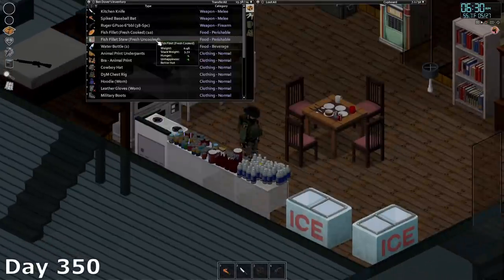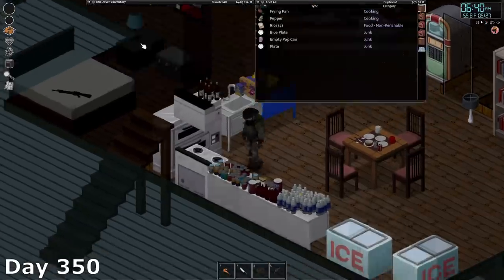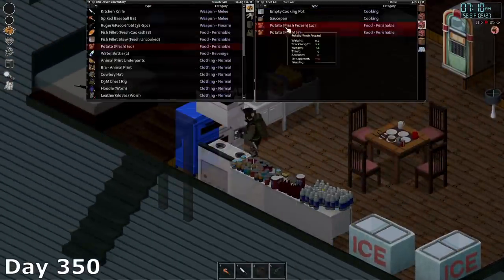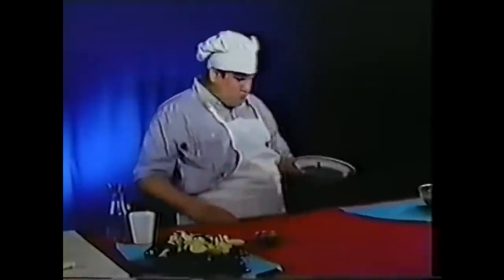On day 350, I finally had to face the fact that my freezers were full of fish and I had nowhere to put anything else, so I decided to try my hand at cooking. That went about as well as you'd expect, given that I forgot the oven I was using also had two sides and ended up burning six pots of food. I think now is a good time to talk about the structure of this episode.